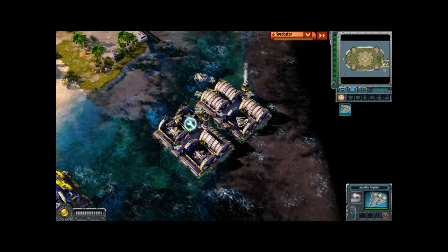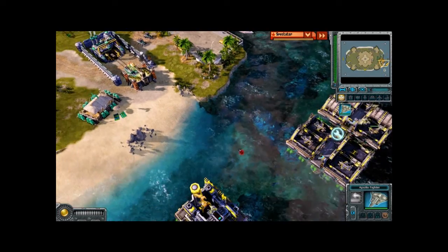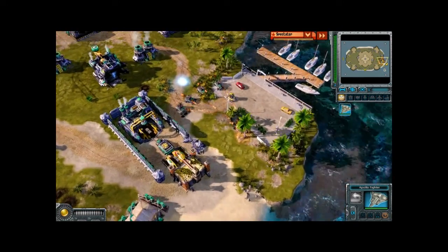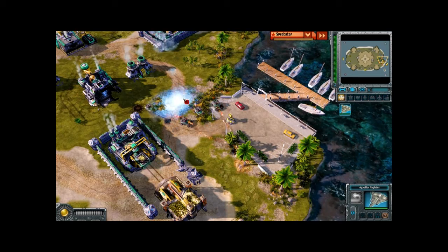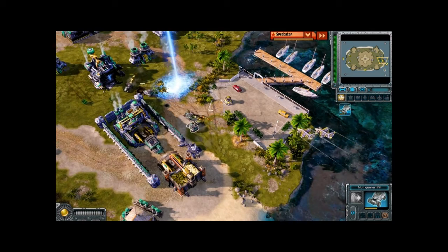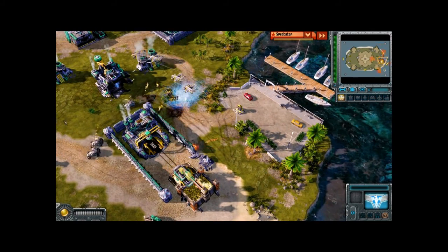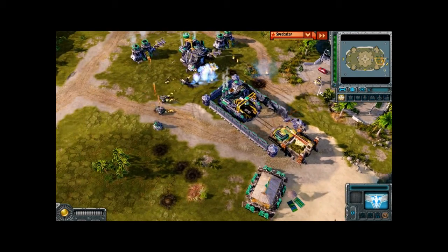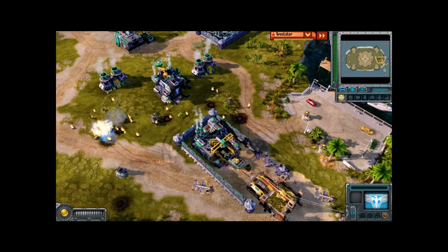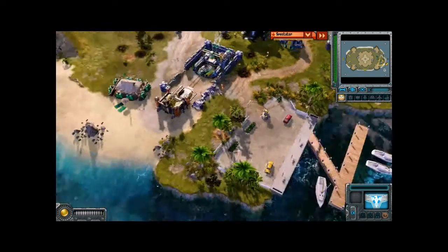Mally has decided to build a single Apollo fighter even though Technique does not have an air base yet. I think Mally is going to prevent Technique from micro-ing his multi-gunner turrets back against the vindicators by using the ice beam. That was a very well placed cryo shot by Mally, preventing Technique from micro-ing his IFVs.